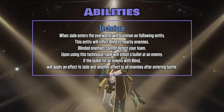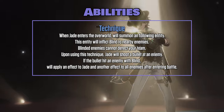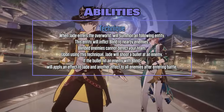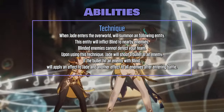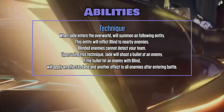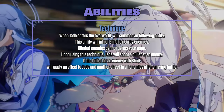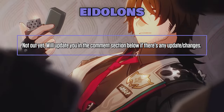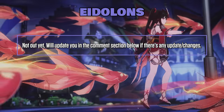Technique: when Jade enters the overworld, she will summon a following entity that inflicts Blind on nearby enemies. Blinded enemies cannot detect your team. Upon using this technique, Jade will shoot a bullet at an enemy. If the bullet hits an enemy with Blind, it will apply an effect to Jade and another effect to all enemies after entering battle. Jade's idle animations aren't out yet — I will upload updates in the comment section.